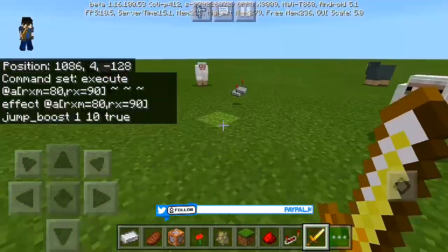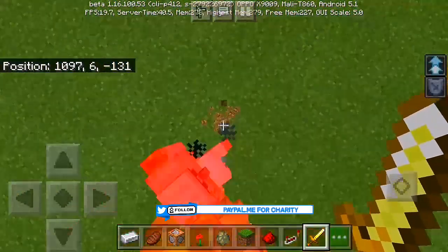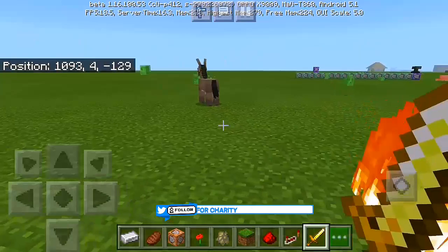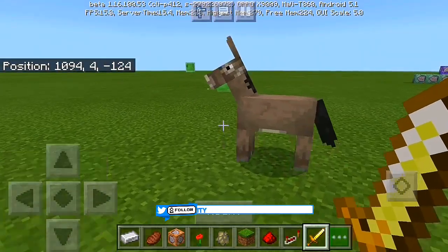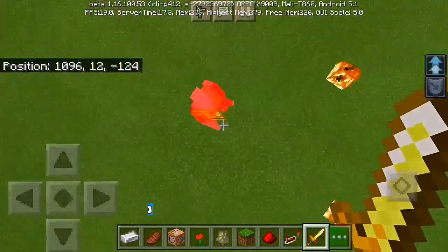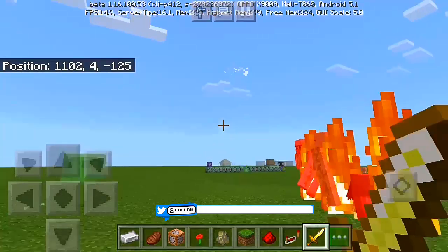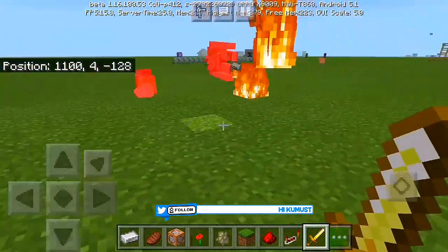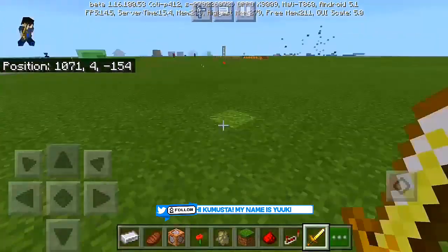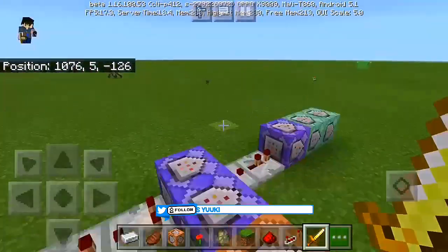Boom — you can see it! The spell summons the exact number of iron golems based on how many mobs are nearby. If you only have one mob, only one iron golem is summoned. If you have two or three mobs, you get that exact number of iron golems. There was actually a slime nearby which caused an extra one, but that's how it works.